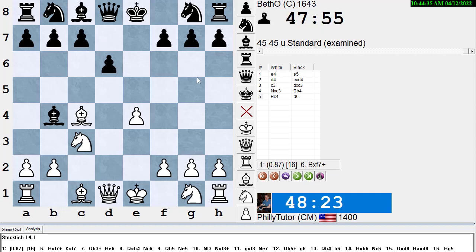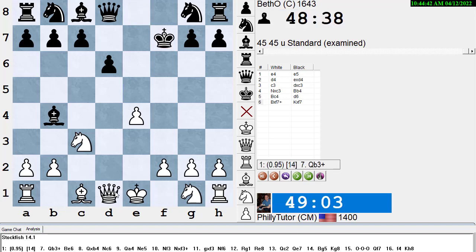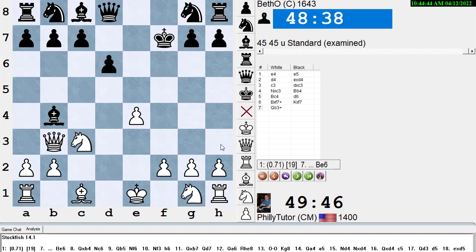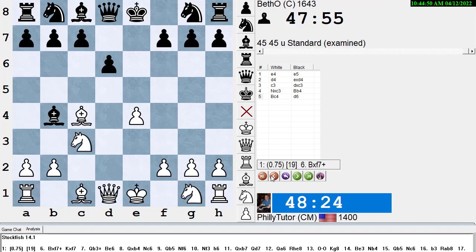Black pins with Bb4. White plays Bc4. What is Alekhine trying to do? He's trying to gain the initiative by sacrificing a pawn, getting ahead in development. Black just plays d6. Stockfish hates that move and says White could already play Bxf7+ Kxf7, Qb3+ and win the pawn back with advantage. In the book, Alekhine saw that but said it was no good — let's see why Alekhine was wrong.